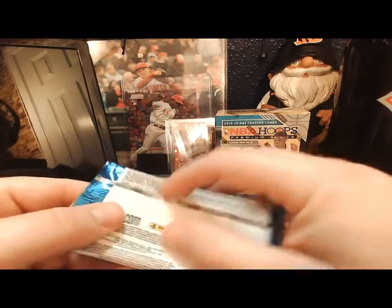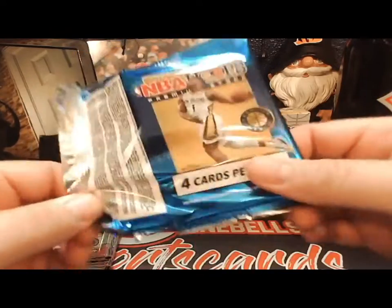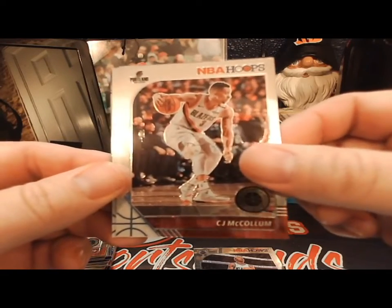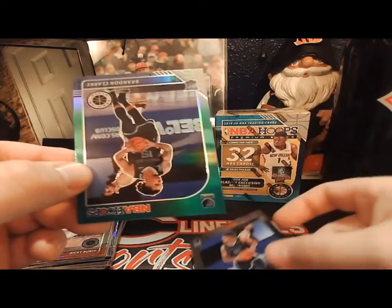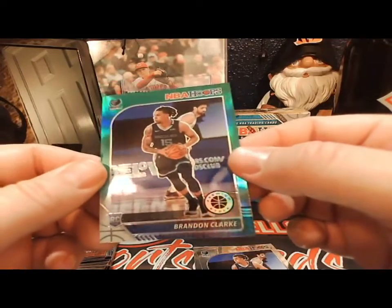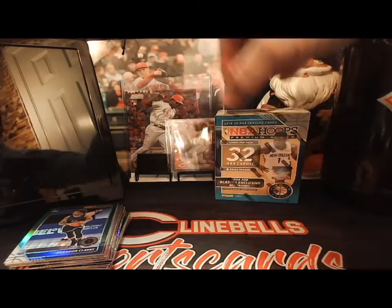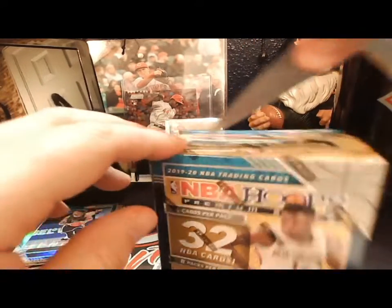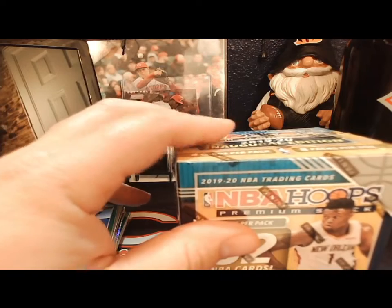Last pack of box one - let's get some of that Mojo! There's a Terry Rozier, CJ McCollum, Brendan Clark, and a Brendan Clark green prism. Not the greatest blaster box there, but you know what they say - when you don't get the greatest, there's only one way to go and that's up. I feel a good Zion coming in this one, maybe a Luka or a Zion and a Luka.